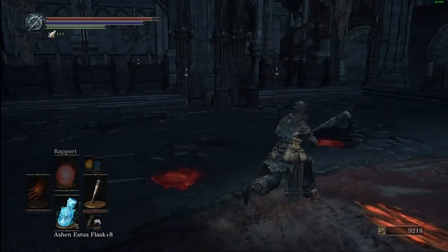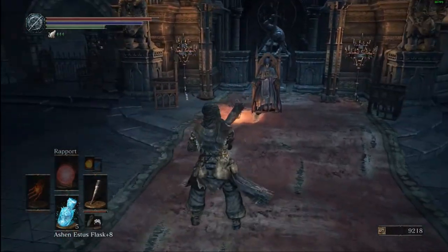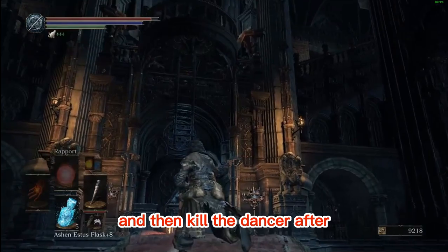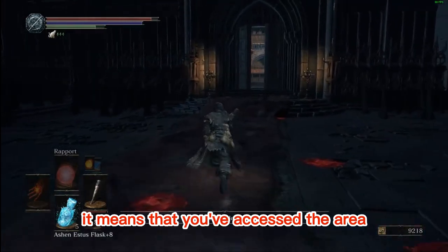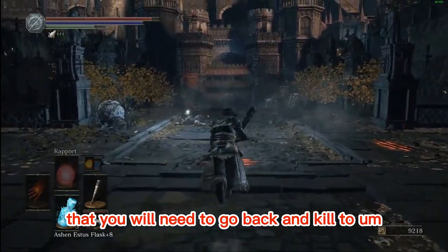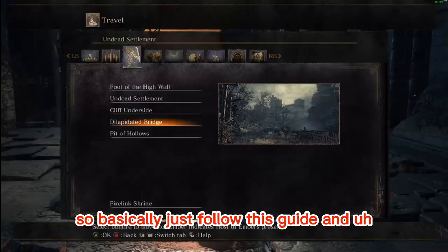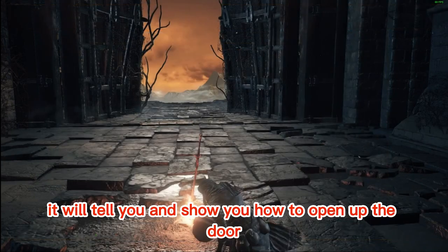Hello ladies and gentlemen, this is Betty Maid here, and today I'm going to show you how to open up the Grand Archives door. First off, if you killed this person here in this chair - that person sitting right there - and then killed the dancer after, that means you've accessed the area too early in the game. There's a few bosses that you will need to go back and kill to open the door. Just follow this guide and it will tell you and show you how to open up the door.